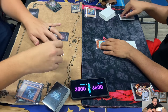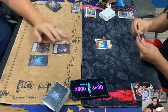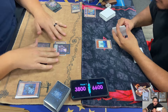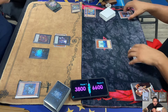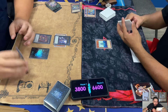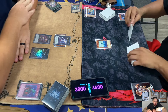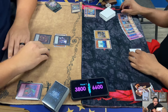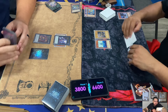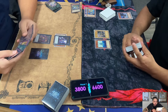If you don't special summon the monsters, you don't pay the life points - that's why Elden only paid for two. He goes for Number 101 Silent Honor ARK, which lets you attach two materials to target one face-up attack position monster your opponent controls and basically equip it as XYZ material. He took the Megalo and equipped it, then used Rhapsody's effect. Rhapsody - you equip it to an XYZ monster you control and it gains 1200 attack, so 101 is now at 3300 attack.